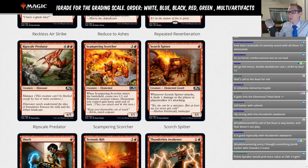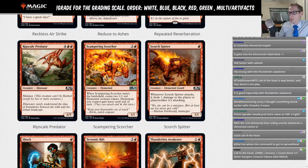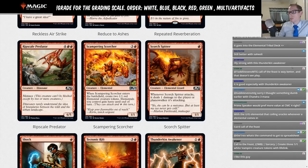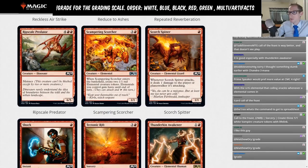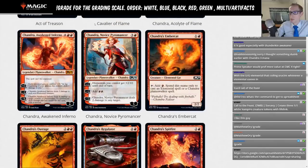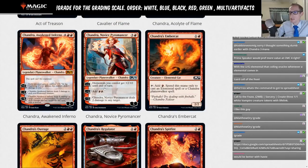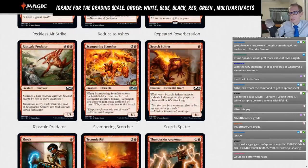Scourge Spitter — one mana, 1/1 elemental lizard. Whenever it attacks, it deals one damage to the player or planeswalker it's attacking — so it's basically a 2/1 that trades worse than a real 2/1. There are better one-drops in red. You'd really need to be playing full elemental tribal with multiple Chandras to make use of these. Still just a limited card.